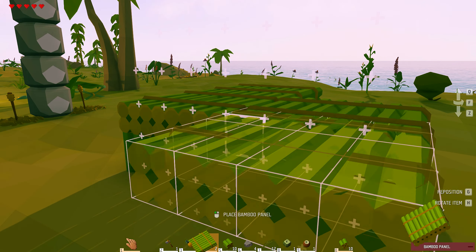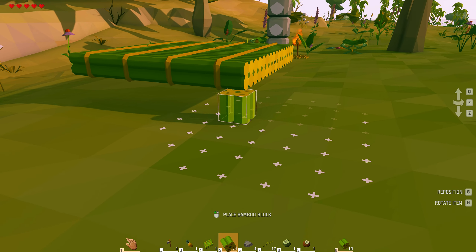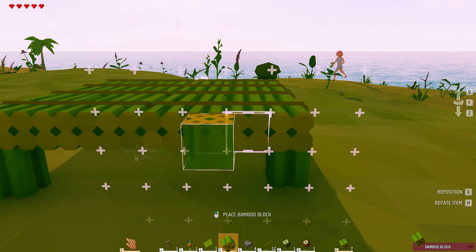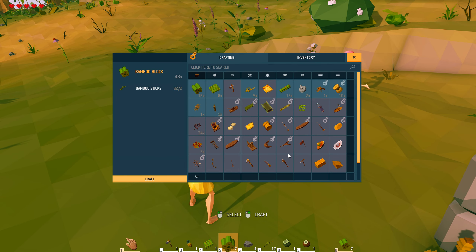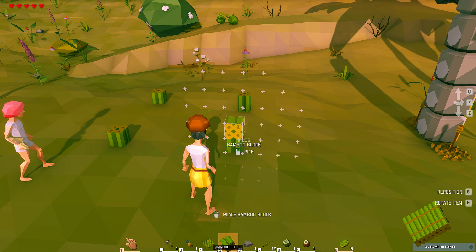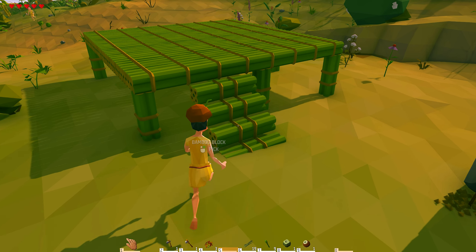I'm gonna put two more over here — just like that. Get some feet on those to make it look good. I wonder if I should have made it two higher. I still got time to pick them all up. Yeah, let's pick them up — I want it to be a legit tiki hut, higher than that. The floors are usually like shoulder high. Okay, the foundations of the base and the staircase are all down; I think it's coming together nicely.